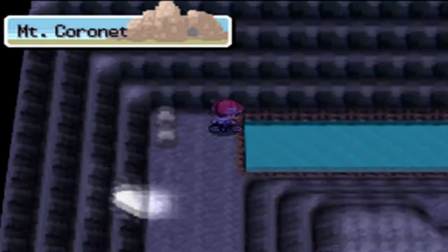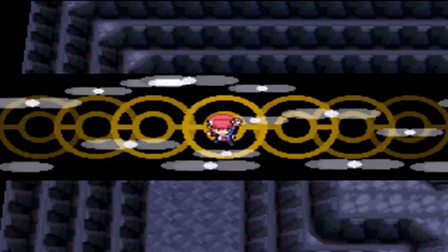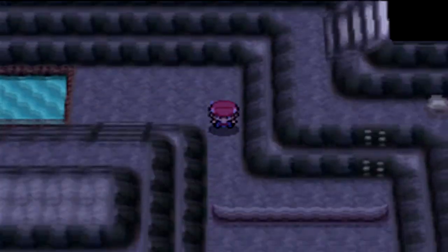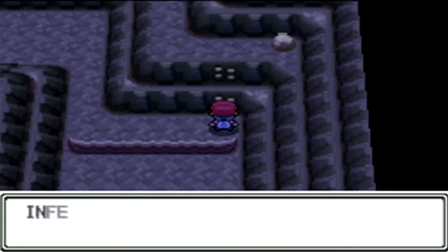As you're going through the main story, there's one cave that you can't actually enter until you defeat Team Galactic and whatnot, before you get to the Sky Pillar. After that you can actually go to this cave.